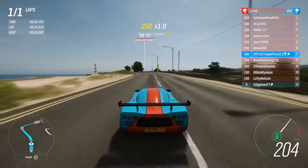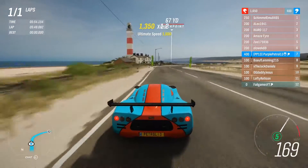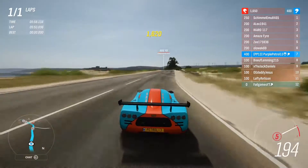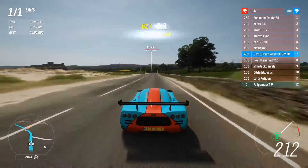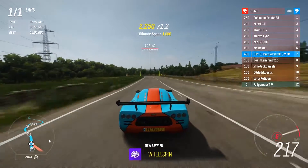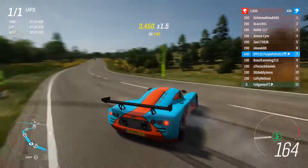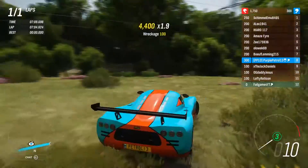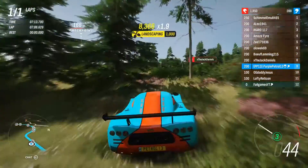I hit a wall, which threw me into another wall, then into another wall, and then spun me around. I'm back here. We knew we should have disabled sim damage — I'd be dead at this point. There's a slight crest there where you take off and have a crash. Excellent.